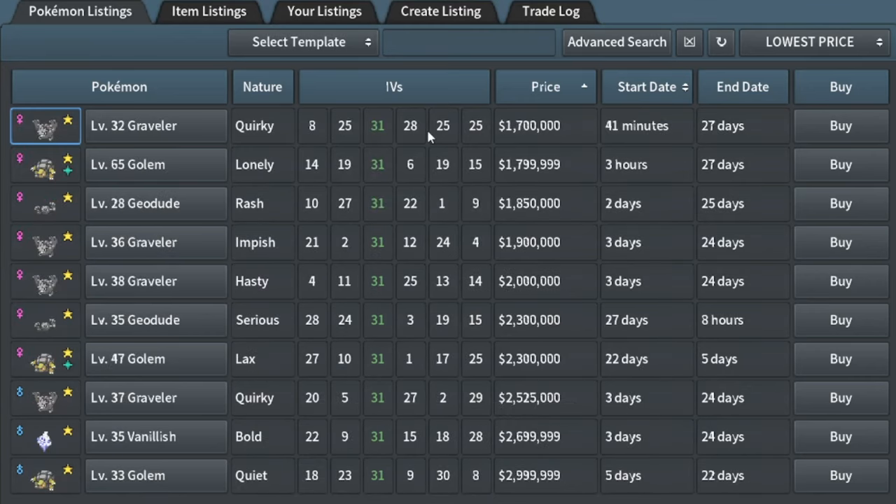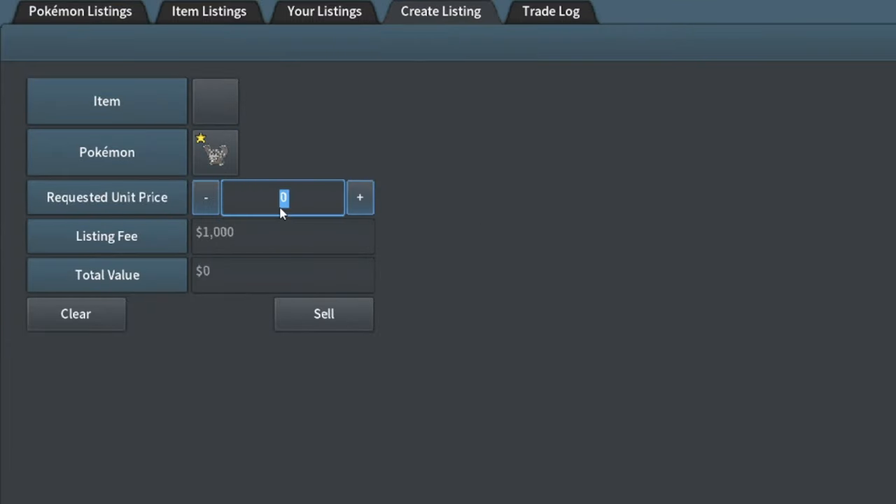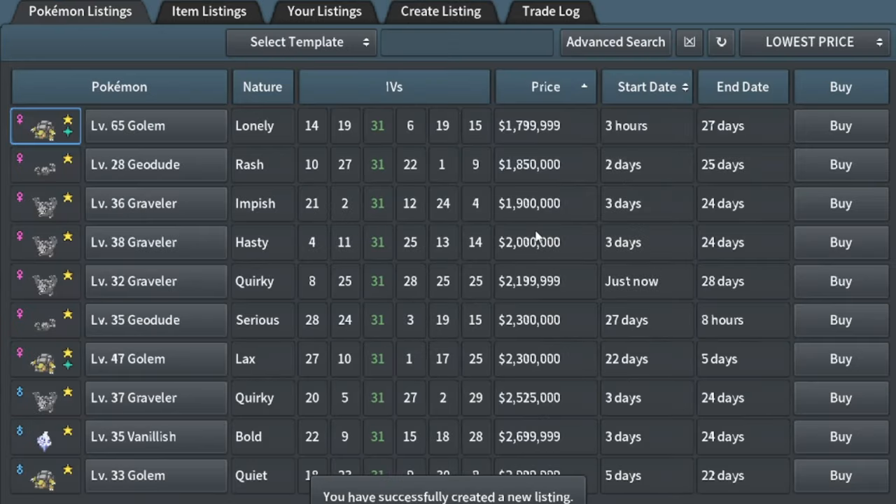I found my next flip — this Graveler has really, really good stats: 25 by 5. It's only going for $1.7 million. I know it's female in the Mineral Egg group, but I definitely think I could get like $2.3 for this. It's only been up for 41 minutes. I'm going to list it for $2.2 million — I think that for sure sells. So I'm going to buy that and list this guy for $2.2. That should be almost a $500k profit once that sells.